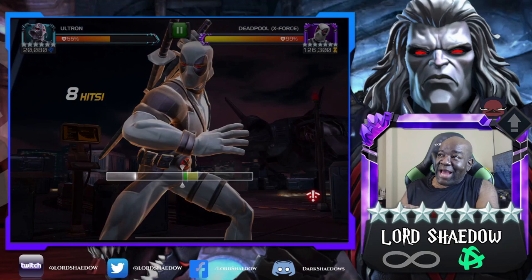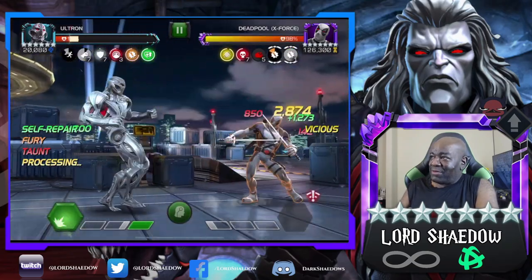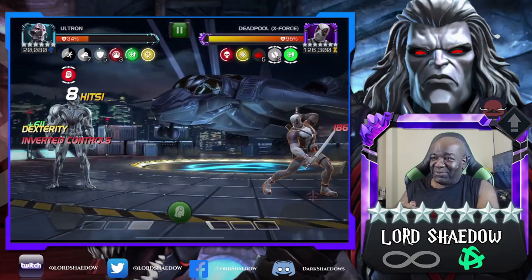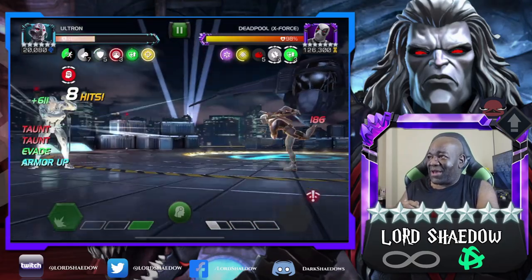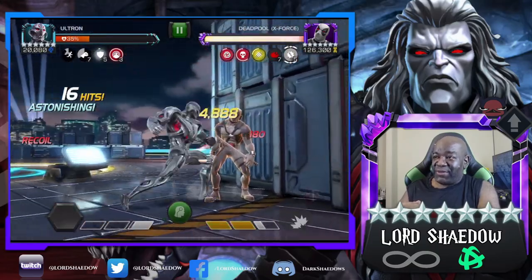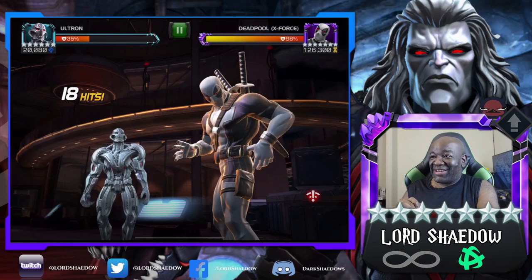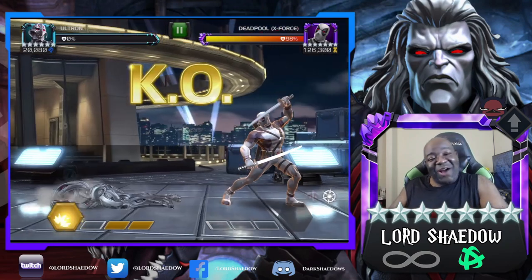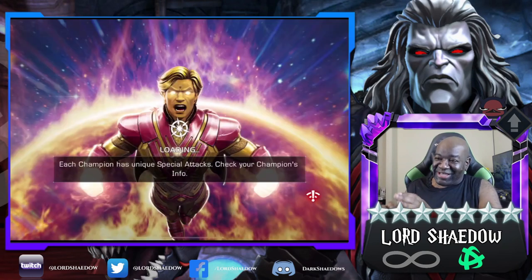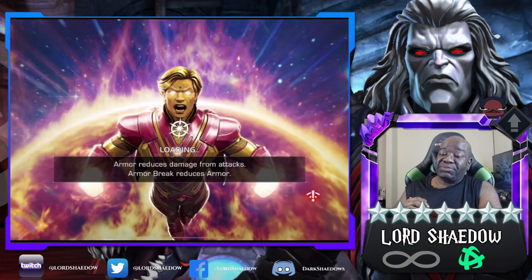I already knew Ultron wasn't going to work well — look at Deadpool X-Force's health recovering. But I stayed in just for fun and tanked two special twos — I was shocked I was still alive. In the end I called it: if you're going to bring Ultron, make sure to bring the synergies that give him heal block, otherwise Deadpool X-Force will just regen right through your damage.